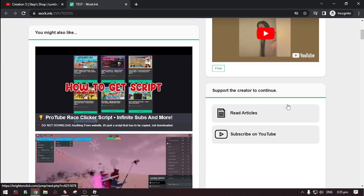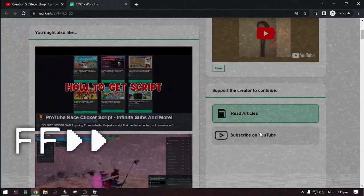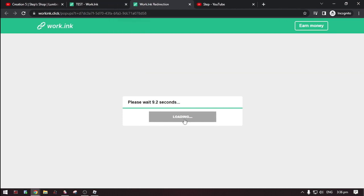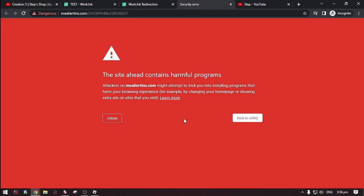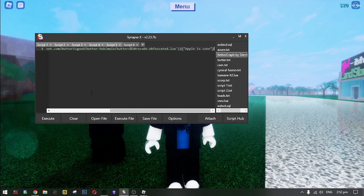Now scroll down then do these steps. Then click 'go to destination', then click 'proceed to target'. Then here it is — the script. Now copy the script and paste it to your executor, and then hit execute.